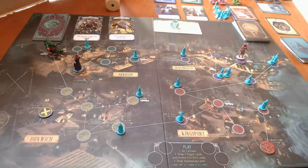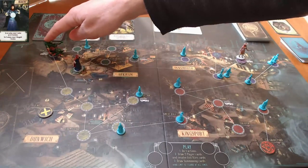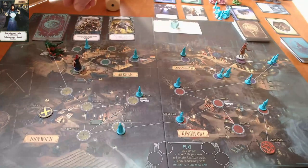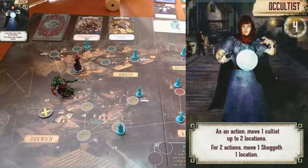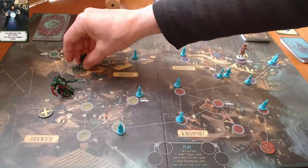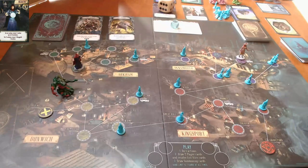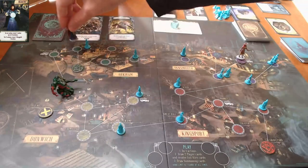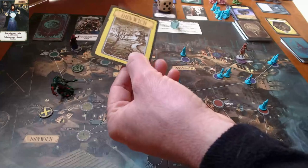This relic is no longer valid - it's no longer in play. That was the relic that saved them from sanity rolls. I'm going to have the occultist go first. I'll have her send this shoggoth back one location, just to get him away from that gate - he wants to get to the gate so he can make us lose. She's used two actions to force him back one location, delaying the end that much more.